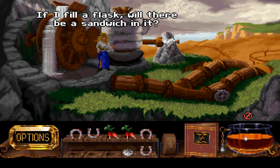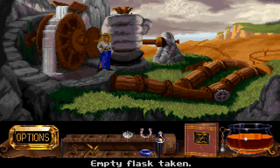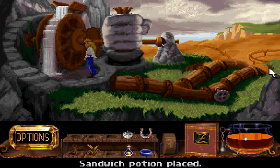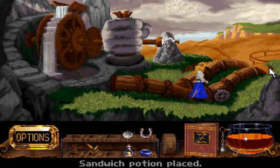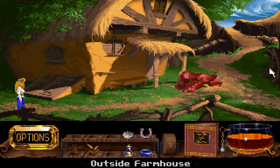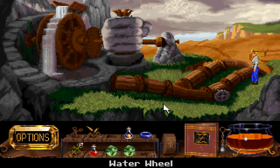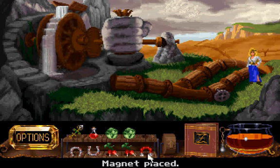If I fill a flask, will there be a sandwich in it? Do you want to know the answer to that, Xanthia? Yes! There will be a sandwich in it! It literally is a sandwich! Also — electric dynamo! Let's put a horseshoe on it! Magnetic! Now we have a magnet!